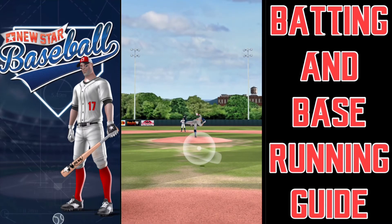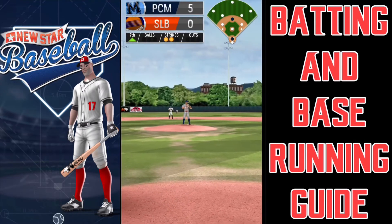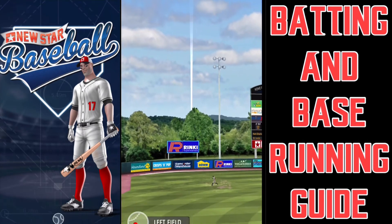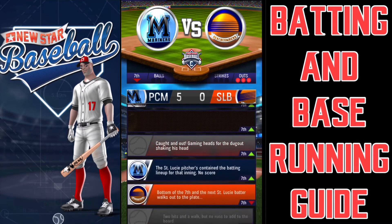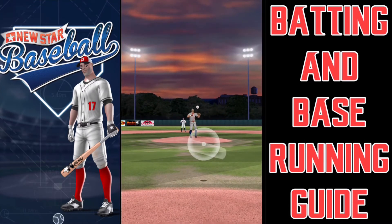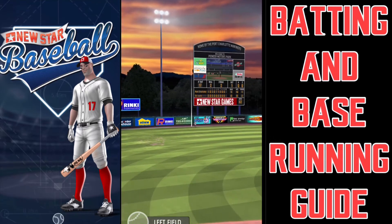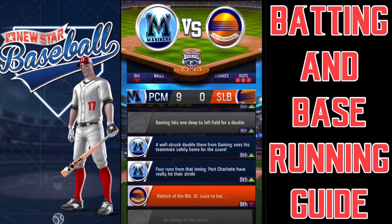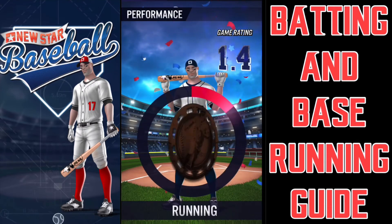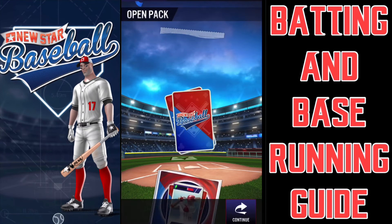Another at bat - runner on second, no outs. Hit that foul, then hit it to left - unfortunately that's a fly out. Fourth at bat in the ninth, first and second, one out. That's hit in the air to left - it's over the outfielder's head for a double. We win 9-0. Let's see our player ratings - 1.4 batting, plus one from running. Not terrible. We get a batting and running pack.